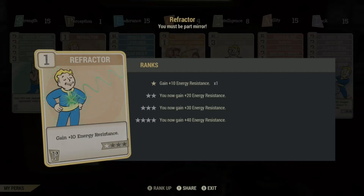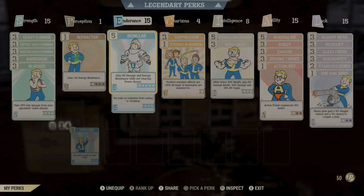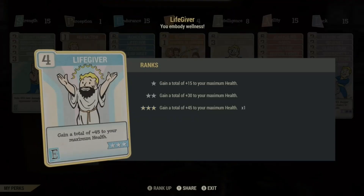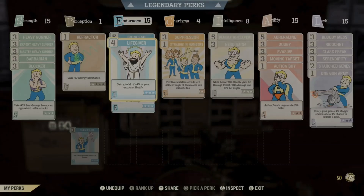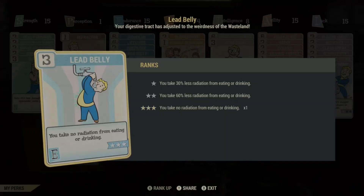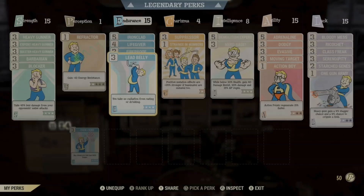Perception isn't required for a heavy build, so the only logical card to slot in there is a bit of extra energy resistance — though if I had 3 more points, that would obviously be maxed out. In Endurance, we've got Ironclad for another 50 DR and ER, Lifegiver for an extra 45 max HP — which helps bolster that 20% Nerd Rage level — Fireproof for resistance against explosions and fire, and Leadbelly because we're a bloodied Overeaters build and we don't want to be messing up those rads when eating or drinking.